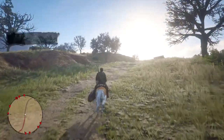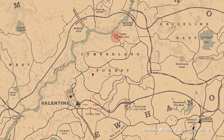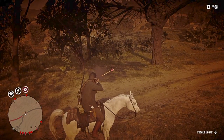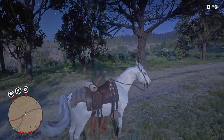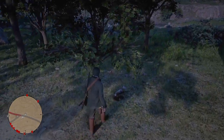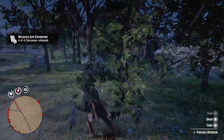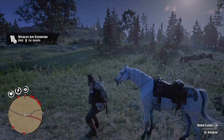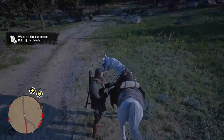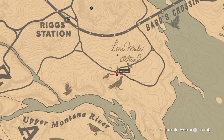One more time, the location of the robin: same place - Cumberland Forest near Valentine, near Fort Wallace. Next one - the possum. It's real easy; get your vermin rifle out, aim for the head, dead eye, boom, done. Let's pick this thing up - three stars. Make sure you don't skin the thing - just pick it up and put it on your horse. That's the location of the possum, near Rig Station, right near Strawberry.